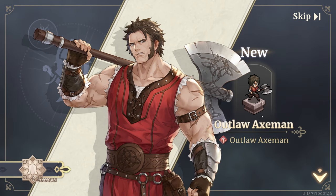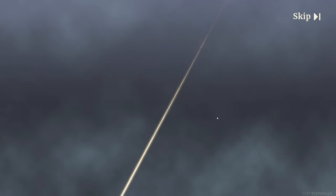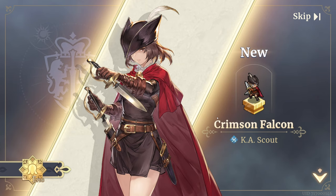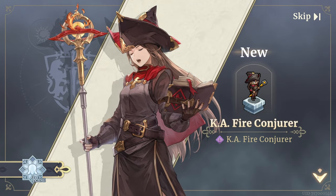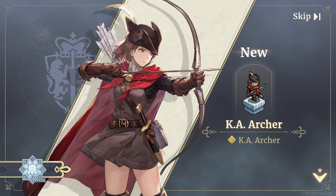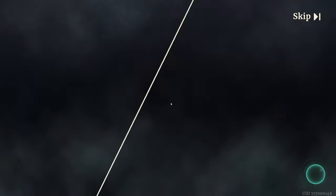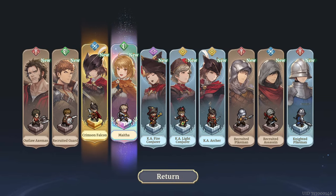A Rare Fire Conjurer, Rare Light Conjurer, Rare Ka Archer, Recruited Pikeman, Recruited Assassin, Knighted Pikeman, Crimson Falcon again. So what does this mean? Oh — is that Maitha? 'Do you remember anything?' 'No, I feel so dizzy.' 'It's you — at the city gate, didn't we perish?' 'Don't tell me — is this heaven? Where's Feikal?' The cat speaks: 'You're a newcomer, I'm quite impressed. In heaven even cats can talk.' 'I prefer to call this place Elysium.'